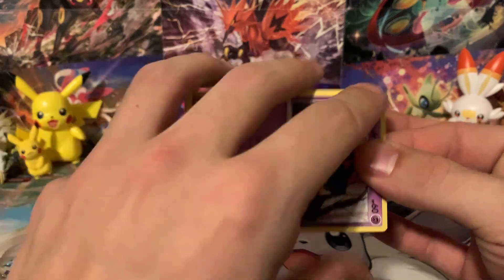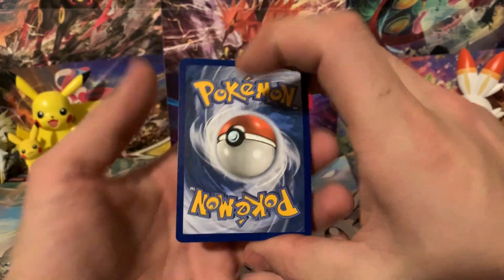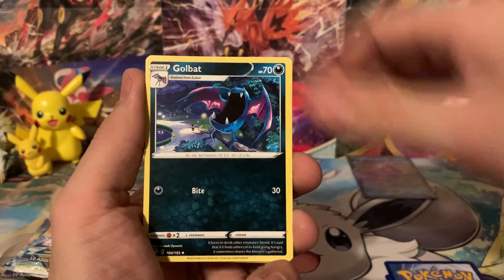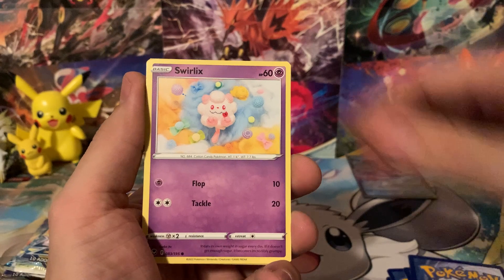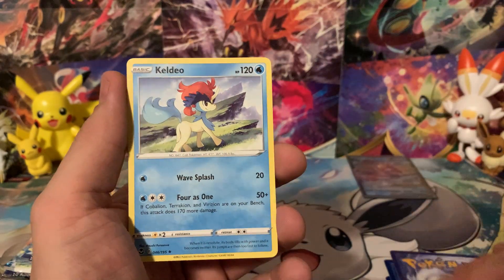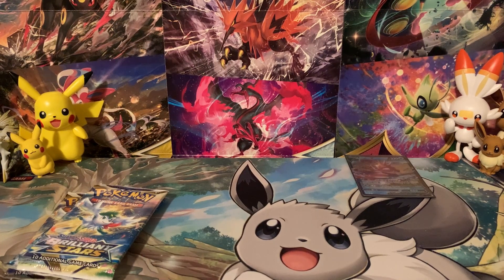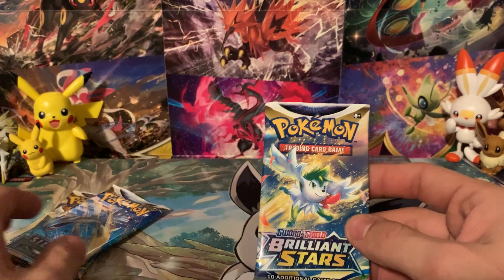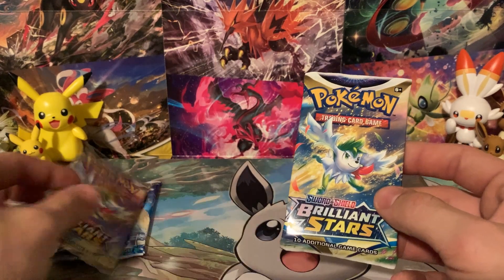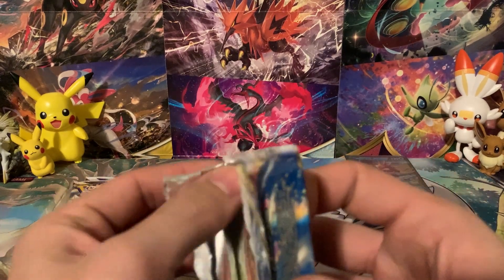Starting with Silver Tempest for Box 3. Code card for you guys. From this pack: Sigilyph, Golbat, Misdreavus, Swablu, Swirlix, Rotom, no Trainer Gallery, but behind Dragapult we get a Keldeo — which just came out in Pokemon Go behind a $7.99 paywall, if you didn't know about that. We are definitely saving Silver Tempest for last because it's got Lugia.